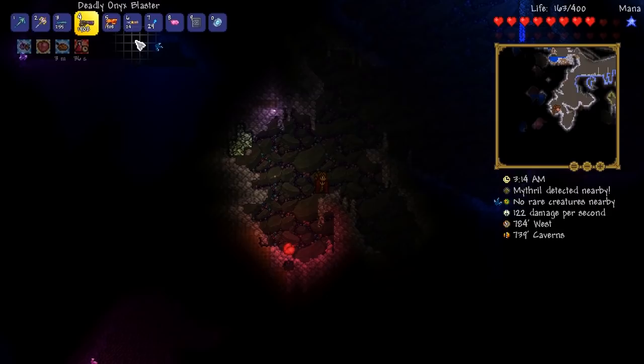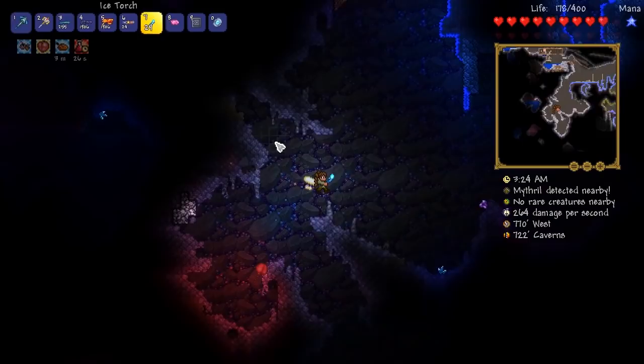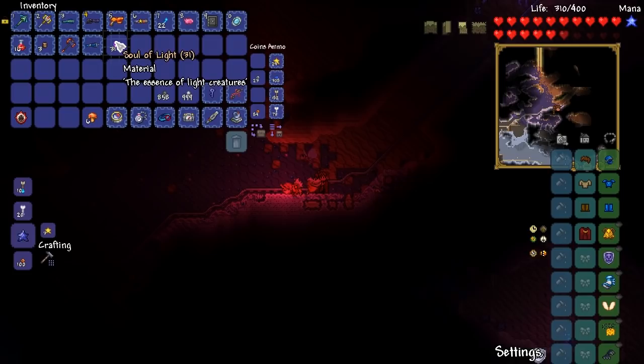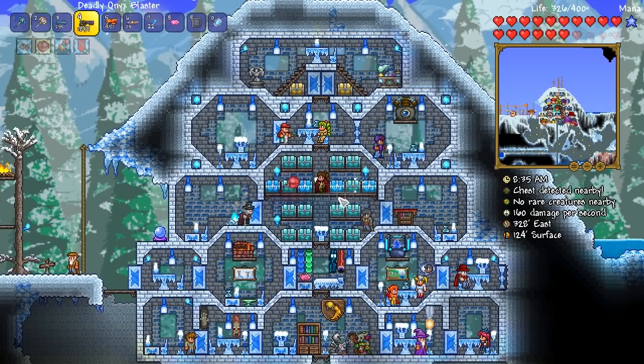I might try and farm enough to get two Hallowed Mimics for a slightly higher chance at the Daedalus Stormbow — I think it'd be pretty cool. So I think I'm just about there — yep, we've got 31 Souls of Light now, folks, and we are looking good indeed. Hell yeah! Let's get rid of this confusion debuff and then grab ourselves a couple of chests.